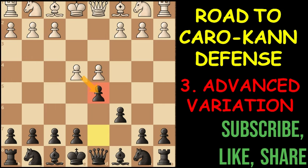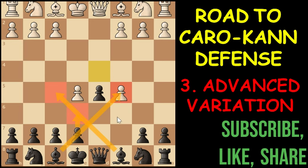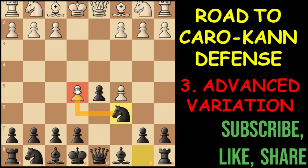We all discussed about the exchange variation. But if white decides to push the pawn, we enter into the advanced variation. Now many players are going to think that we should not develop the knight, because if we play knight to F6, then white can easily take that knight. So in such cases, don't worry — you can play C5, attacking the center. Now if white decides to take the pawn, then it is a very easy position since we have two weak pawns on either side. Now if you are going to play E6 for attacking this pawn, then don't be in a hurry to play this. Since we have this bishop, we can easily develop the bishop first and then play E6 to attack the C5 pawn.